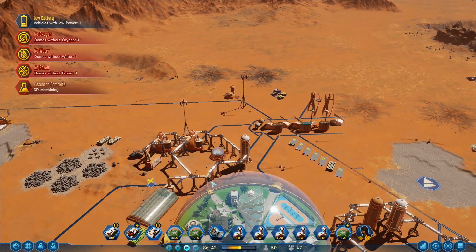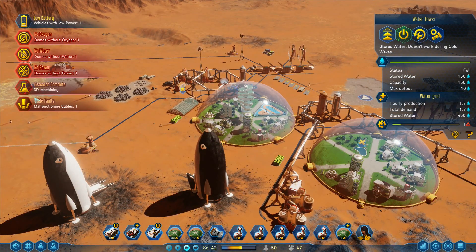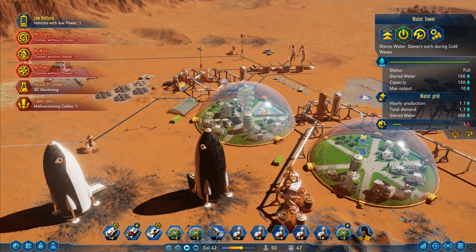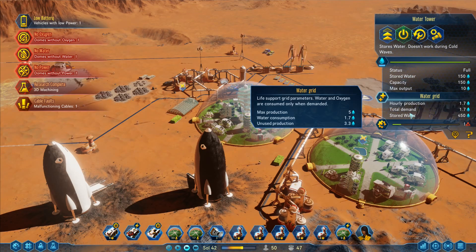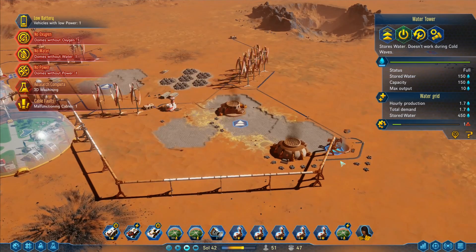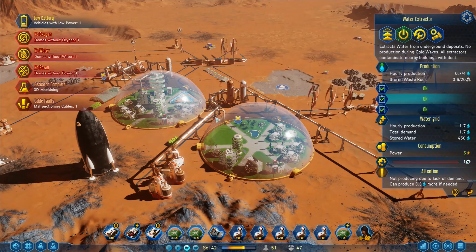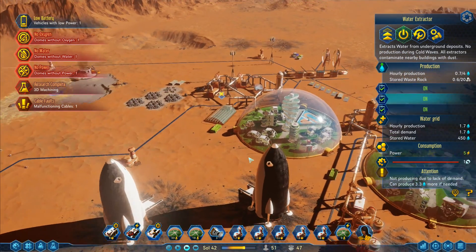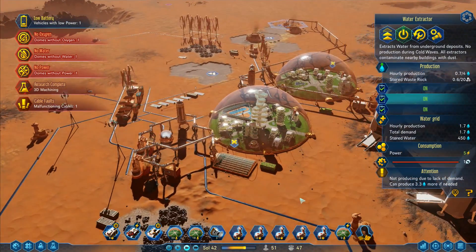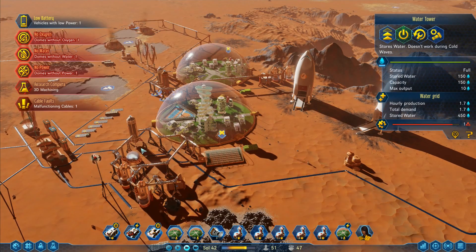Grid store fault reported. 3D machining dome without power — that's fine. Malfunctioning cable — that's fine. Hourly water demand: total demand 1.7, hourly production 1.7. Over here the same. The water does actually go through the domes — it doesn't just stop on the side of the dome, it passes through and becomes part of the same water system. Everything is part of the same water grid.